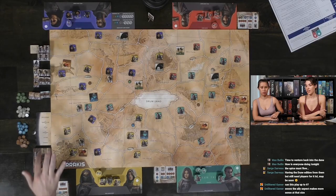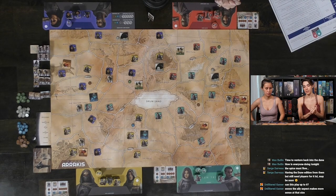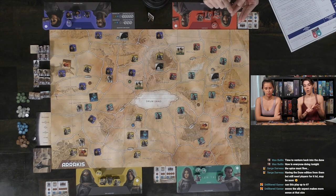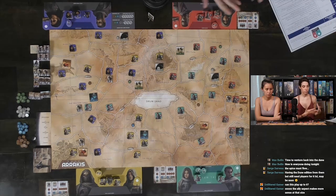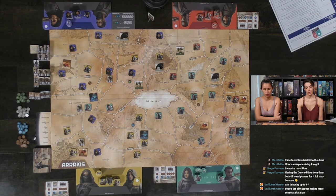Now we move to the action phase. We each have two actions. The first action you can choose to attack or to scavenge — draw a card from the scavenge deck. The second action you can attack or ship — move something based on its movement. What would you like to do, Alicia?